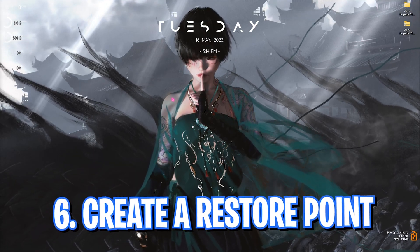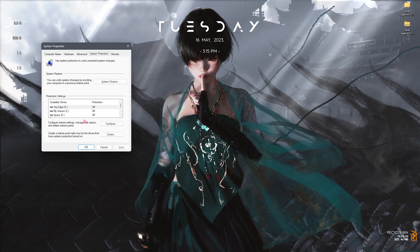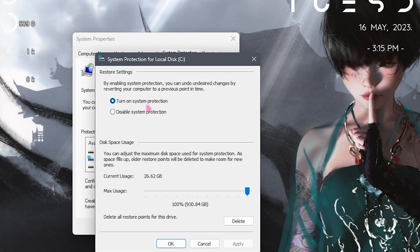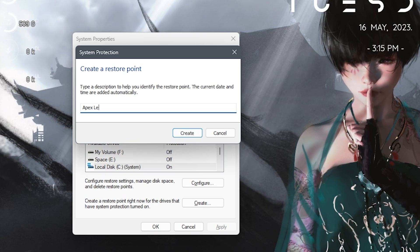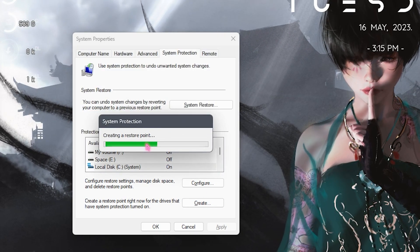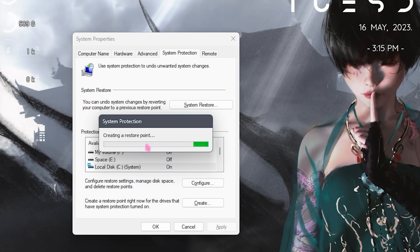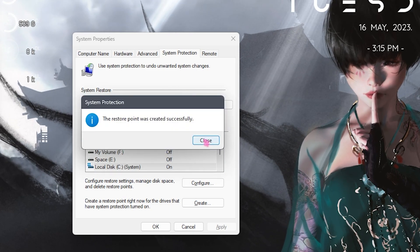Step number six is creating a restore point, which is really essential. Search for 'Create a restore point,' go to System Protection, select your Local Disk C, click Configure, and make sure 'Turn on system protection' is enabled. Click OK, then Create, and name it 'Apex Legends.' Click the Create button — don't skip this step because it protects your system. If anything goes wrong, you can always revert your settings back.